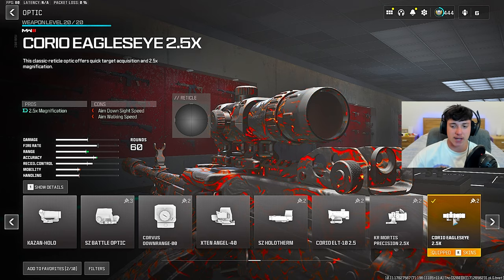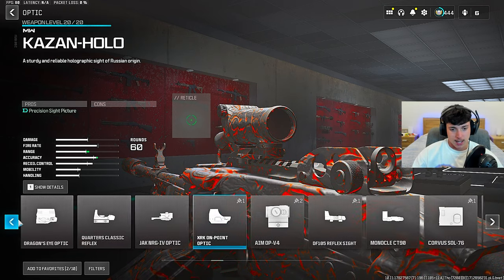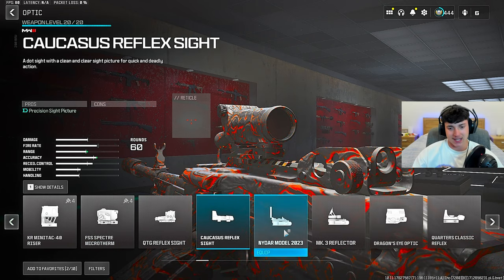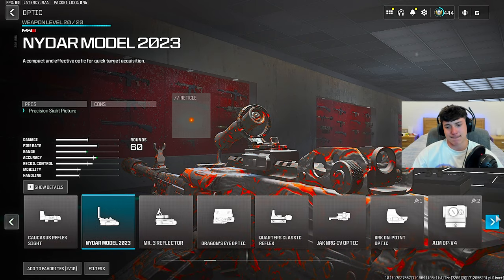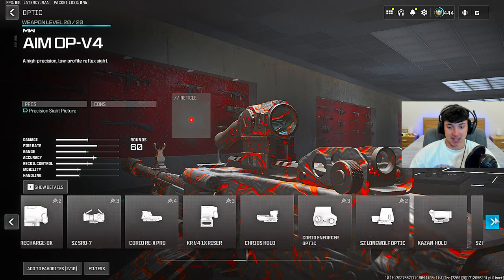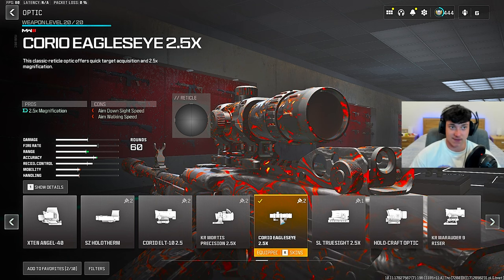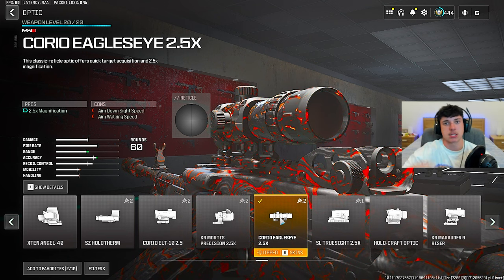Put this on right now. If you don't have it unlocked, it's not that hard to unlock. I'd recommend the NIDAR model if you want better range visibility, or the AMO PV4. But if you've got it unlocked, without question the T-Pose slash Choreo Eagle's Eye 2.5X is the best optic in the game.